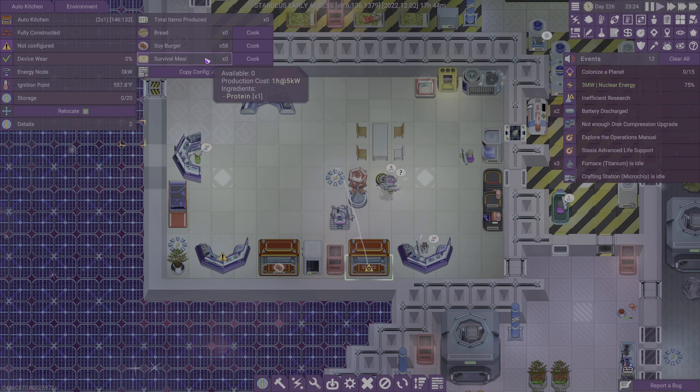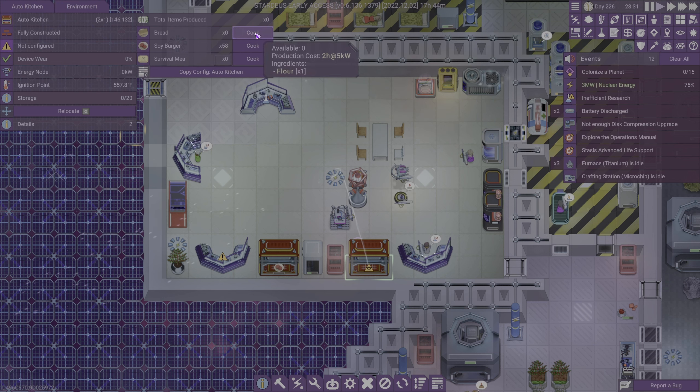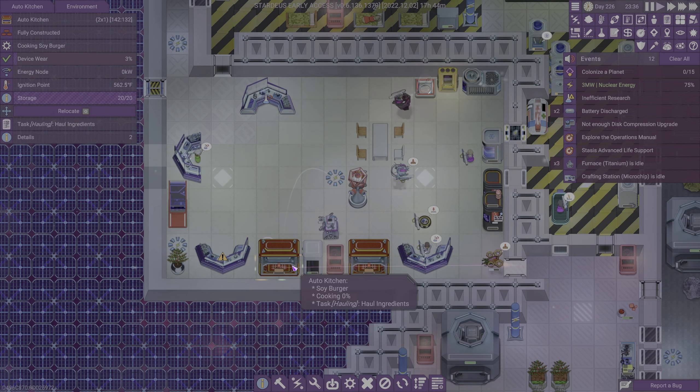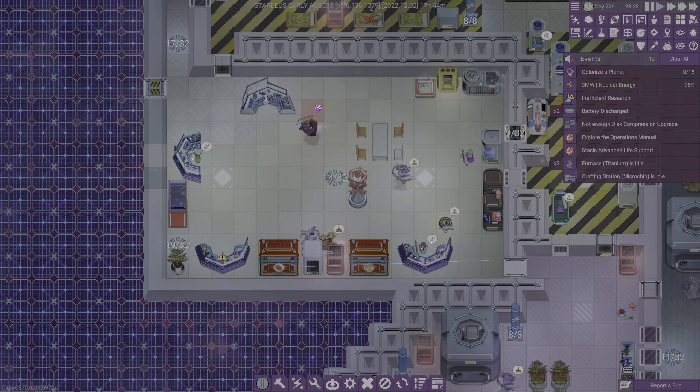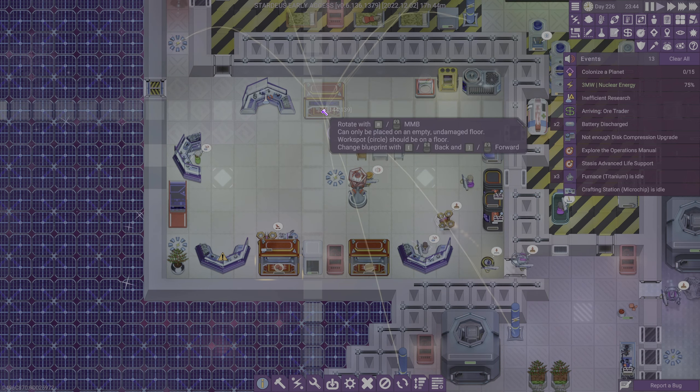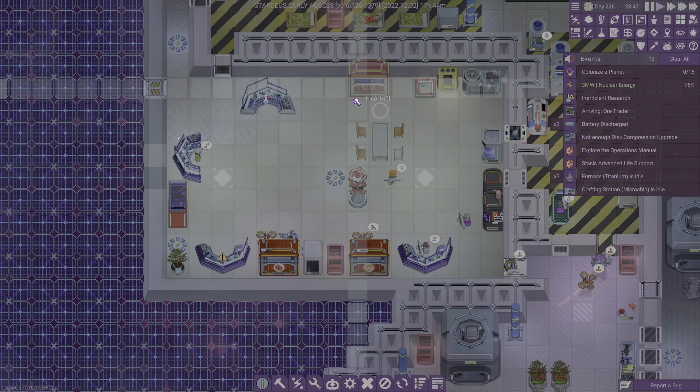We can make survival meals — maybe we should do that. People do have favorite foods, right? Let's try that again — helps to hit the correct button. I've learned that over the years.